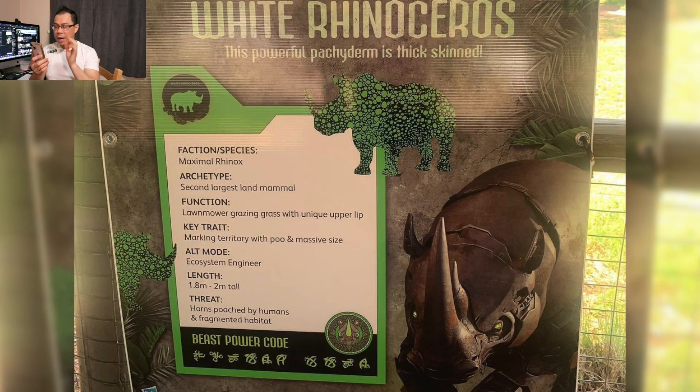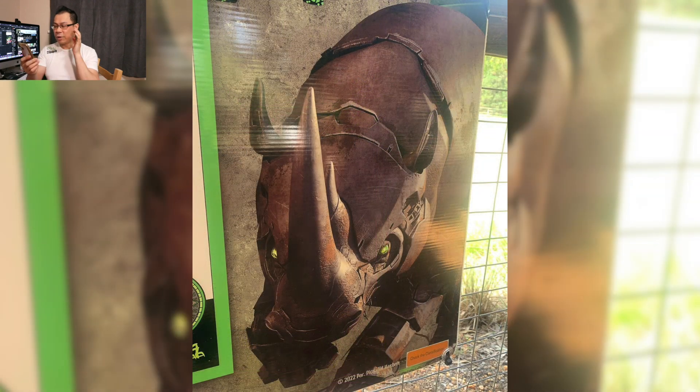Let's look at Rhinox. Rhinox is a white rhinoceros — this powerful pachyderm is thick-skinned, as he should be. He's got that armor all over. There's not a whole lot of lines on him compared to Optimus Primal and Cheetor, mainly because he's got no fur. But I still like the way he looks — he's kind of like a tank with a giant horn. Rhinox is going to be full-on brute force. Even up close you can see the texture on his skin to showcase that he still looks kind of organic, with various panels that make up his body making him look like a robot.